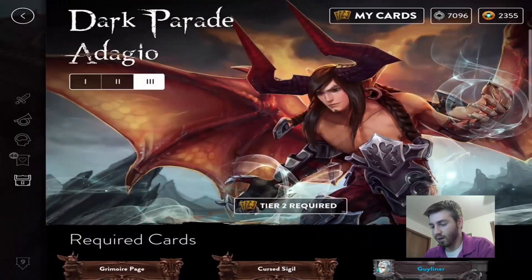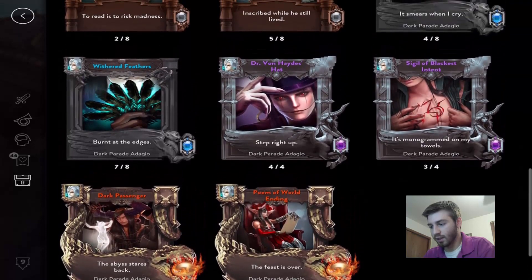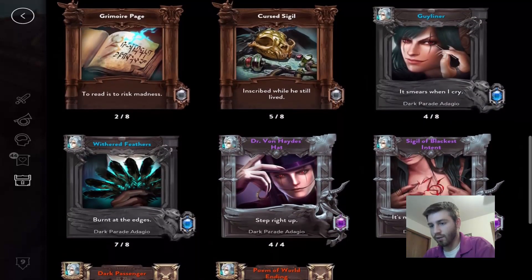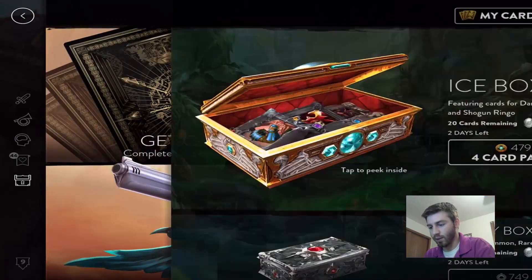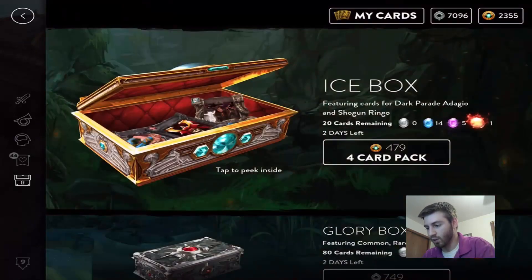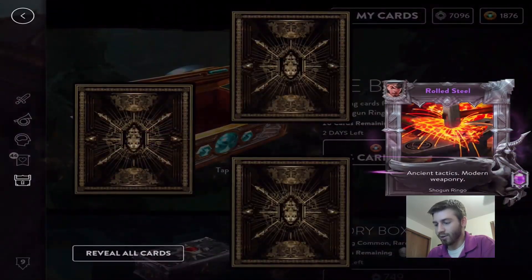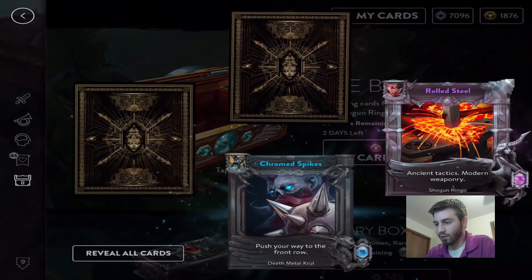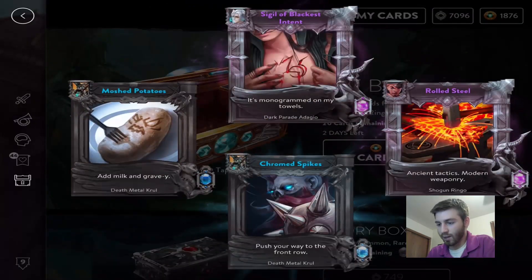I need one more epic, one more Withered Feathers, one more Guy Liner, and four more Guy Liners total — I should be getting those pretty soon since there are only 14 cards left. For rares: another Ringo, Chrome Spikes, Cruel, Seagull of Blackest Intent — sweet! And Mosh Potatoes.